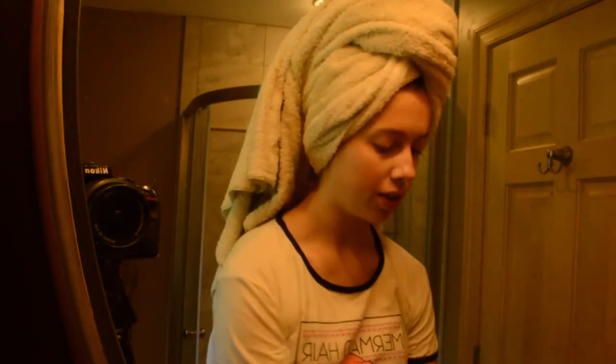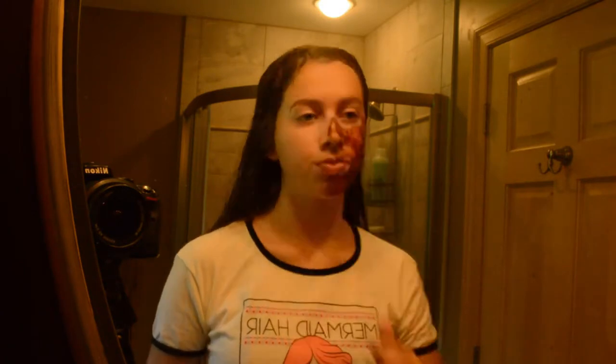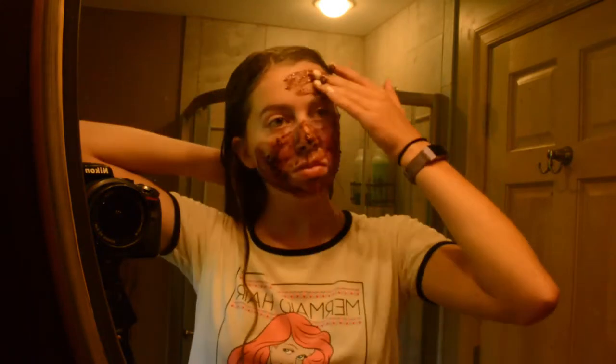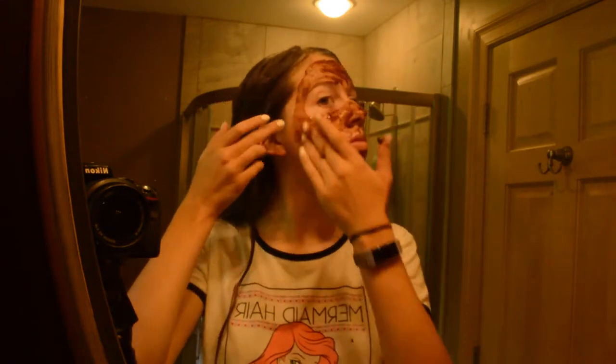I'm going to go wash the coconut oil out of my hair and just take a shower. I decided I'm going to do the mask first — it's just cocoa powder, coconut oil, and a little bit of honey. I'm just going to leave this on for 20 minutes and then wash it off.